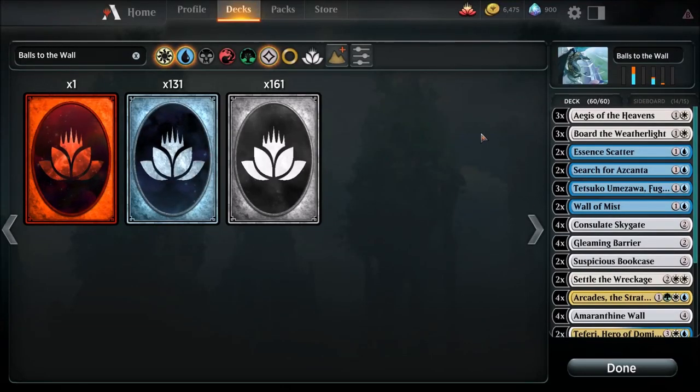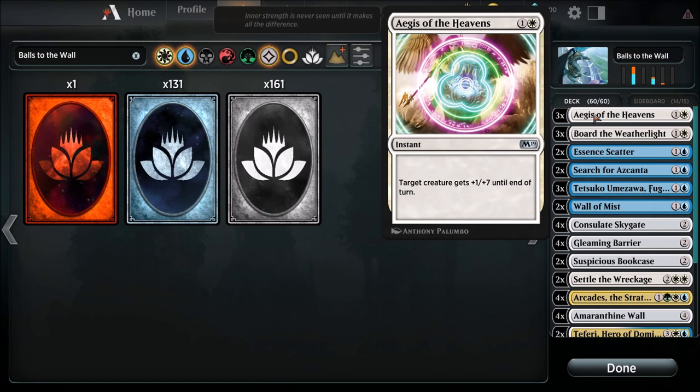Welcome back to the channel everybody. I got the upgraded version — balls to the wall, as I like to call it. You guys remember maybe a couple weeks ago I created the Arcades deck? This is the upgraded version of it. I've had more success with this one than that one and it's roughly about the same price. The idea of this deck is to get our walls to basically transform into walls that can attack and catch our opponent off guard.